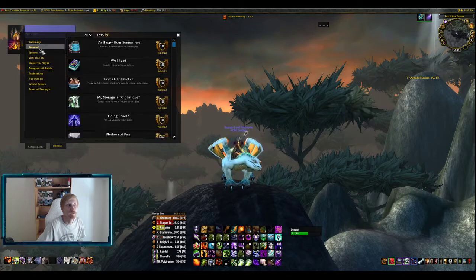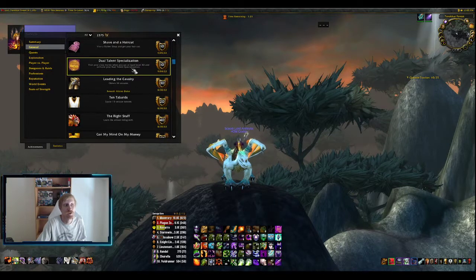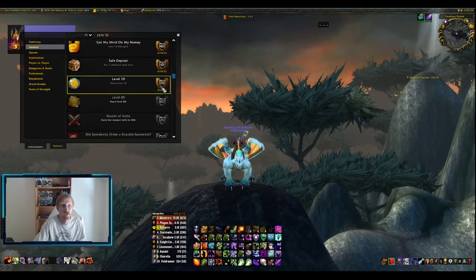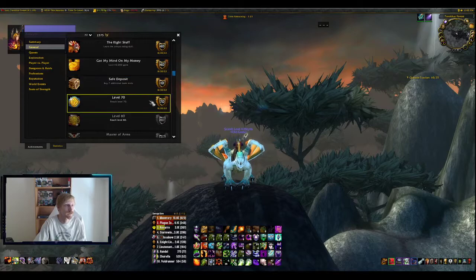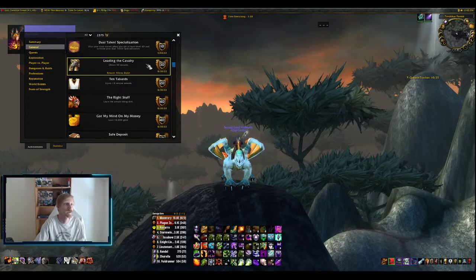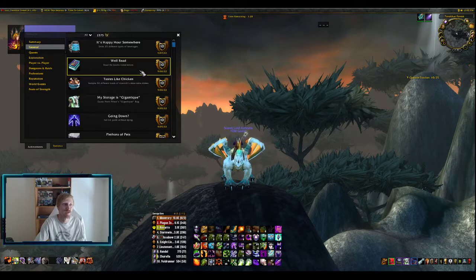Most of the other achievements through the general category are honestly just gonna be given naturally — you're gonna get 70 to 80 from doing all your levels. Things like bank slots once you acquire gold, acquiring mounts, the Tabards. You might have to go a little bit out of your way for Leading the Cavalry and stuff like that, but I might just do a later video on that.